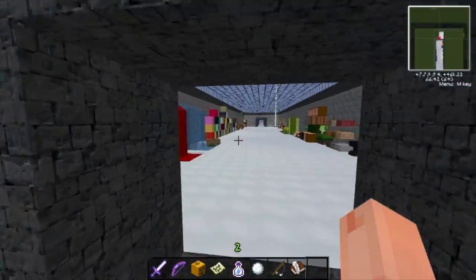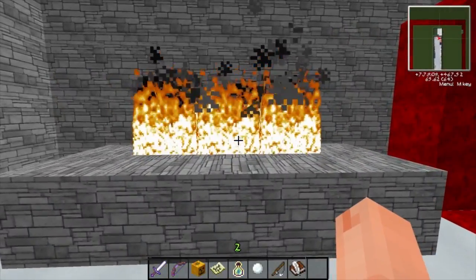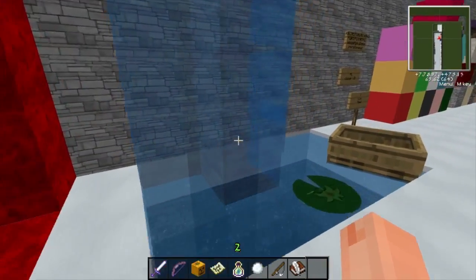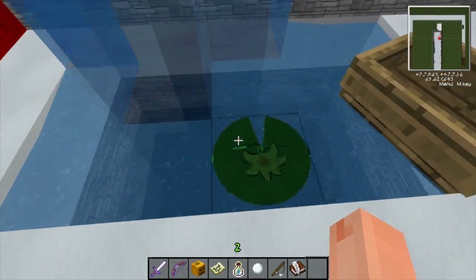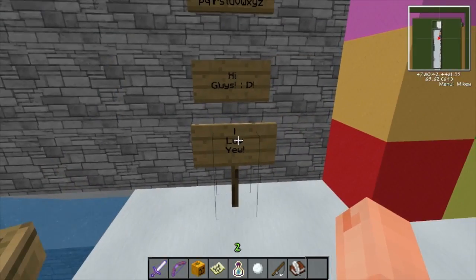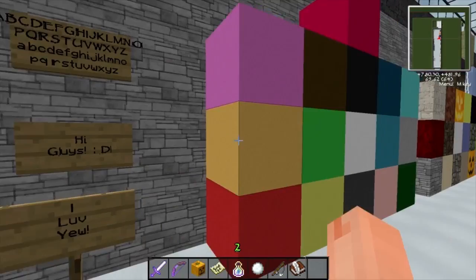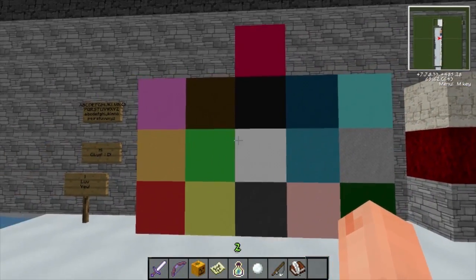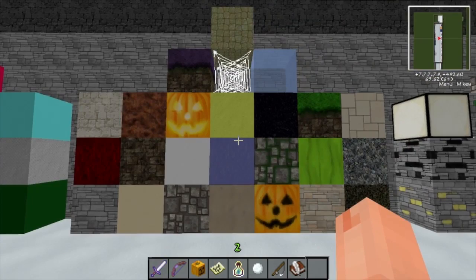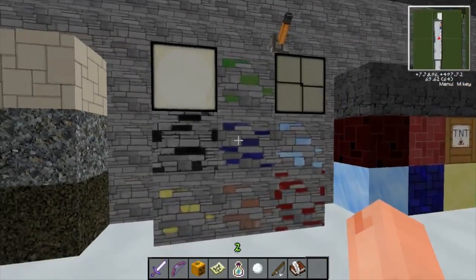Here we've got the fire and the lava, the water - well, it's kind of cool - the particles, the lily pad, the boat. And then we've got the wool textures and the building blocks - the building blocks of life in Minecraft.